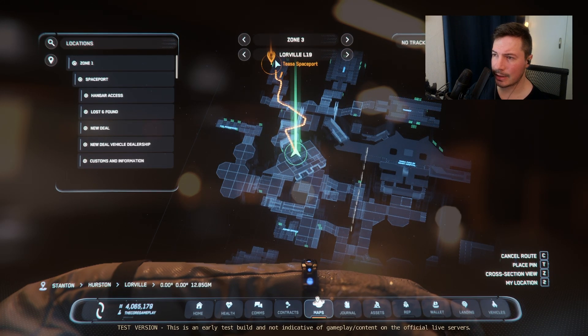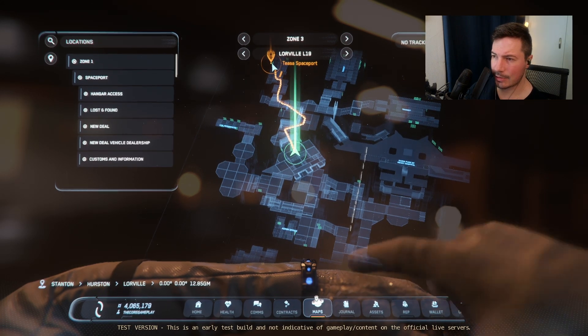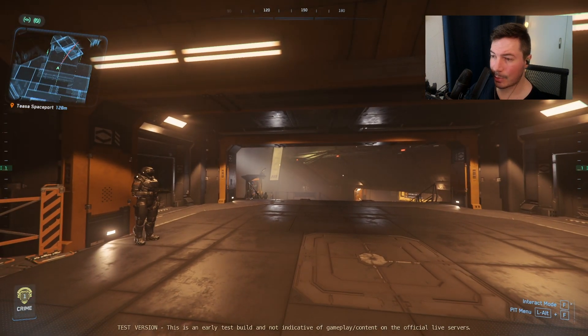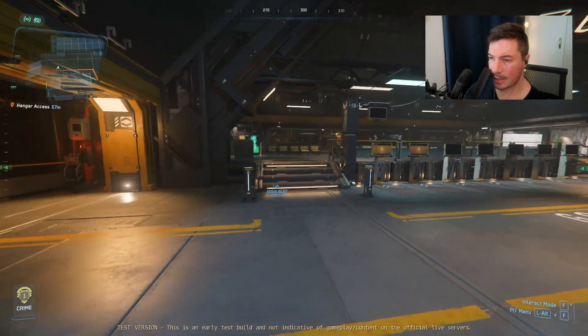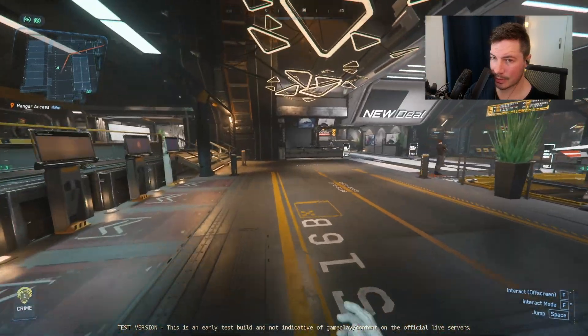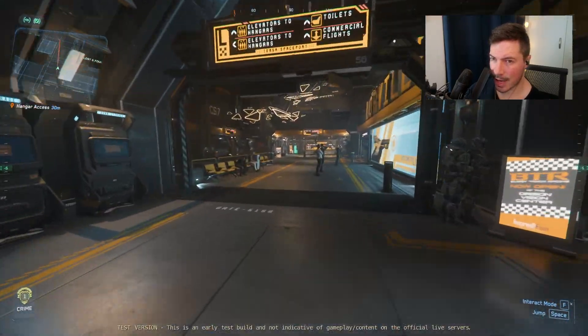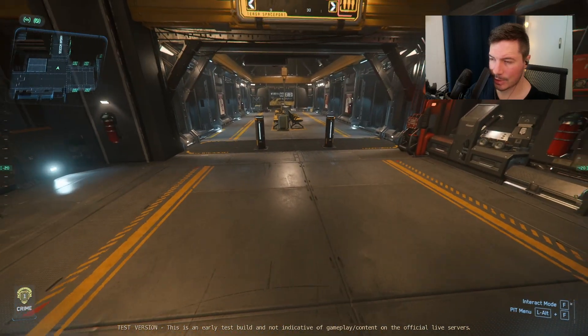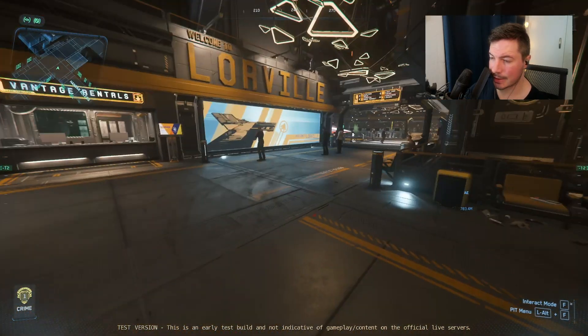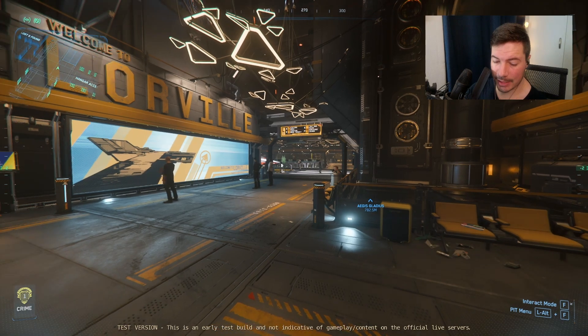It will take us to the spaceport. Let me close this and quickly make my way over there. Okay, we finally made it to the spaceport — here are all the terminals. This will just take us to the hab if I keep following the marker. Once we reach it, the marker will reset and disappear.